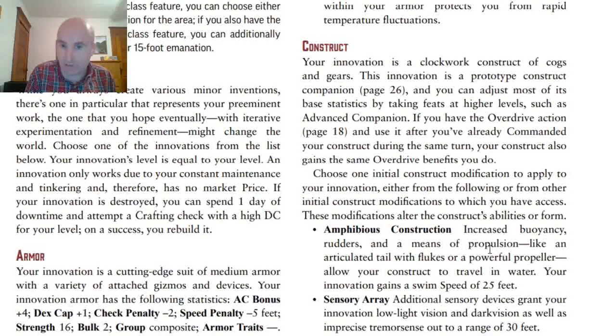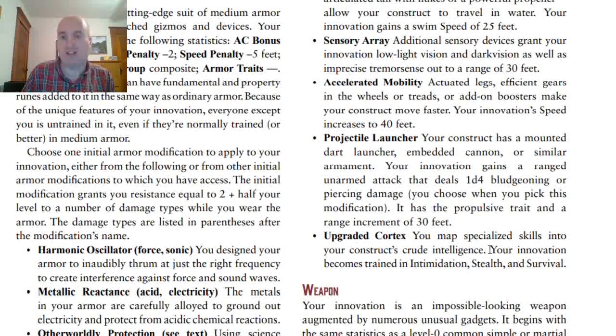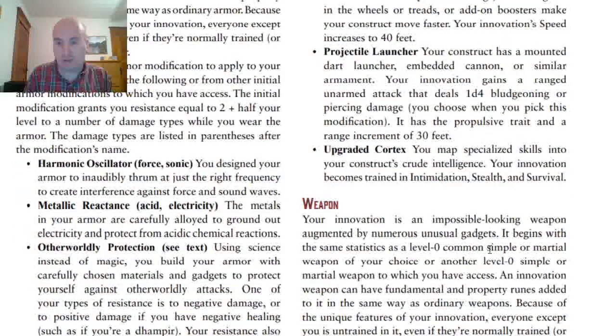The second type of innovation is a Construct Companion. This works almost identically to the Animal Companion, but the difference is that Construct Companions all have the same stats, and they get your Overdrive action if you've already commanded them this turn, plus you can mod it. Amphibious Construction gives your Construct a swim speed of 25 feet. Sensory Array gives your innovation low-light vision, darkvision, and tremorsense. Accelerated Mobility sets its speed to 40 feet. Projectile Launcher gives it an unarmed ranged attack dealing 1d4 bludgeoning or piercing. Upgraded Cortex makes your innovation trained in Intimidation, Stealth, and Survival.